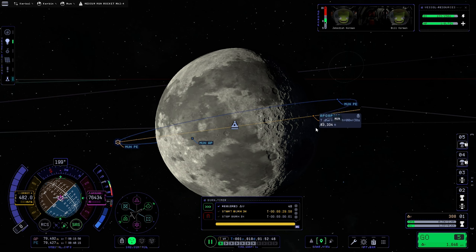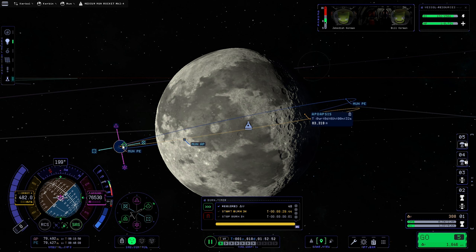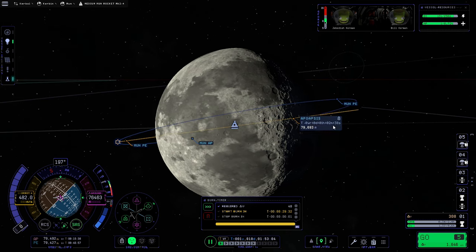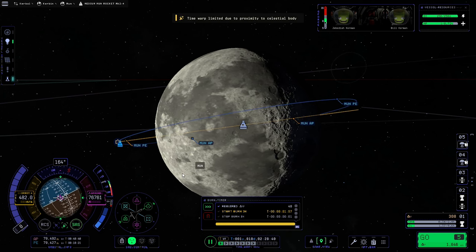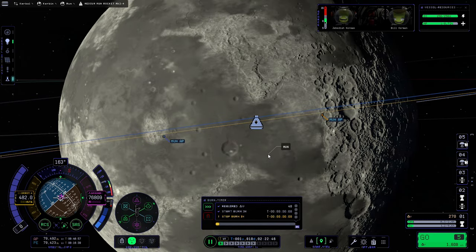Before we do that, you can see the burn has raised our apoapsis again, so we'll do a little more tinkering with the maneuver to get our apoapsis down to roughly the same as our periapsis. Once that looks good, we can warp towards the maneuver and perform the burn. It's only a very small burn so I'll use partial throttle and wait until the blue line matches up with the orange one, then use RCS for the final adjustment.